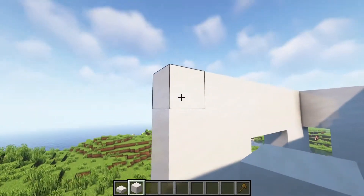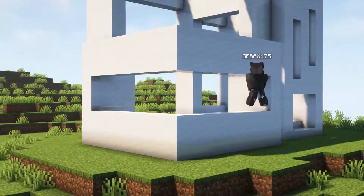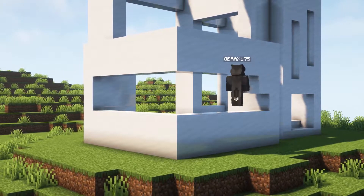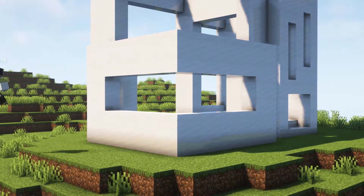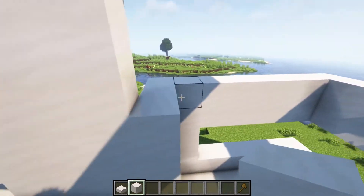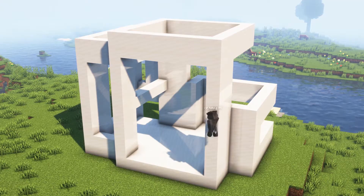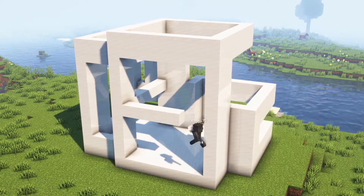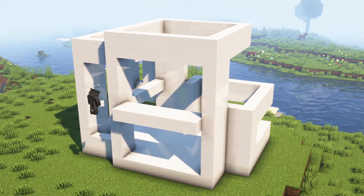Here we're gonna close this with two and one here. At this corner you should add two blocks here and two more here. Where we have this line we're gonna close here and at the back at the same level, and take it one block out like this.